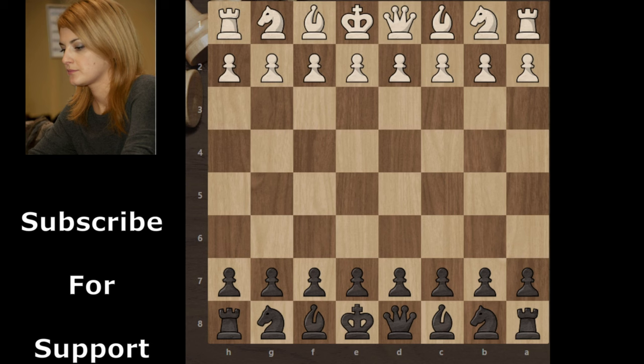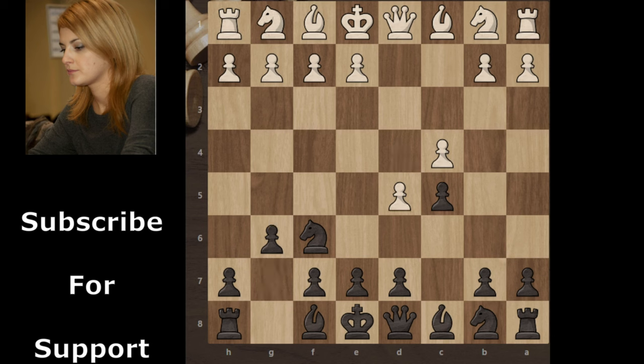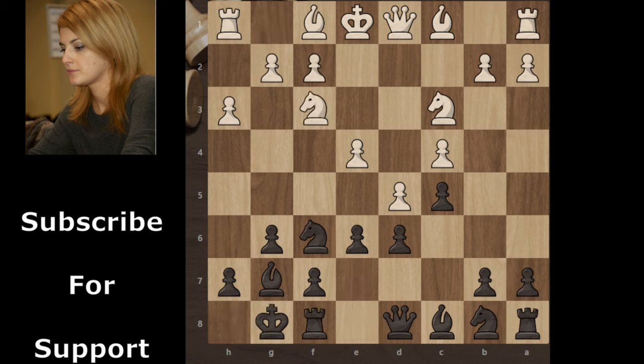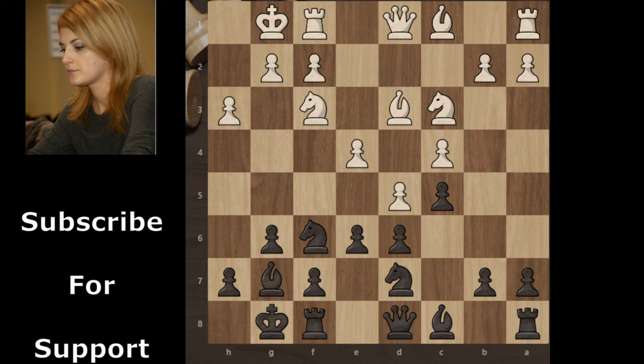White starts with d4, Knight f6, c4 — Indian game — c5, Benoni defense, d5, g6, Knight c3, Bg7, e4, d6, h3 to prevent Bg4, and black castles kingside. Knight f3, e6, Bd3, Knight d7, and white also castles kingside. Black continues with e5 and locks the position.